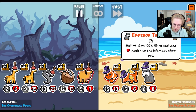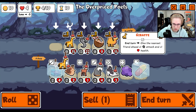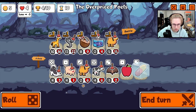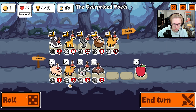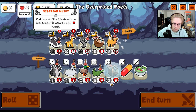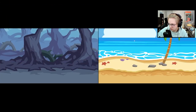You have a triceratops. Though we don't even care. Camel we don't care about. We do this for now. Get level three armadillo.